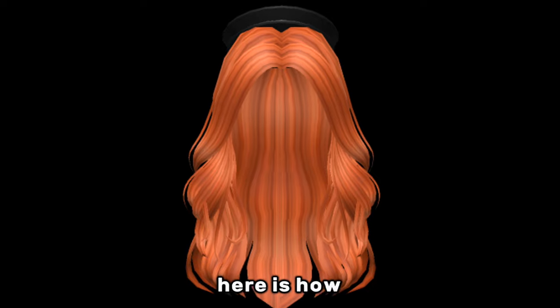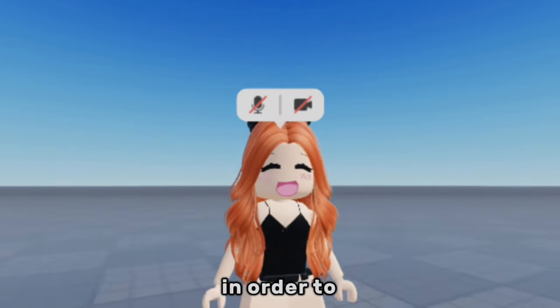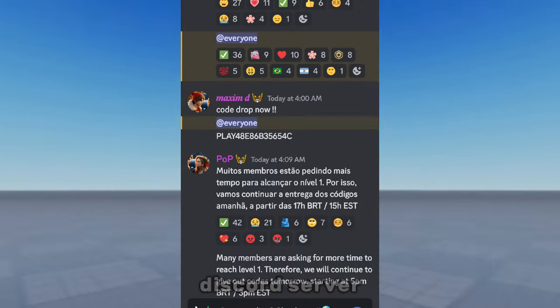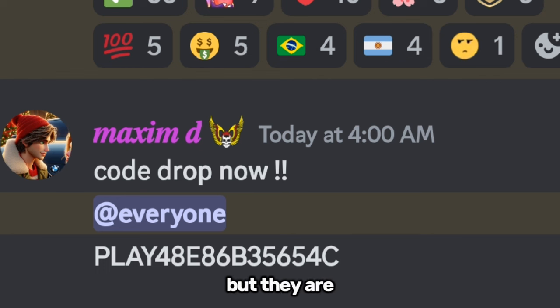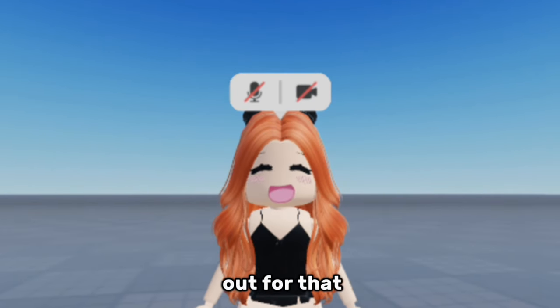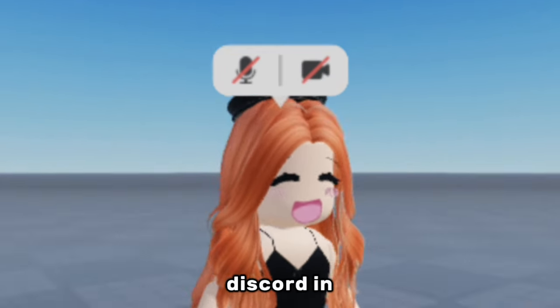Here is how to get the orange hair. You have to go into this Discord server, where you'll see the code drop section. Do not use the current one — it's expired right now, but they are going to be putting in a new one at 3 PM EST tomorrow, so you will have to look out for that. I'll have a link to the Discord in the description.